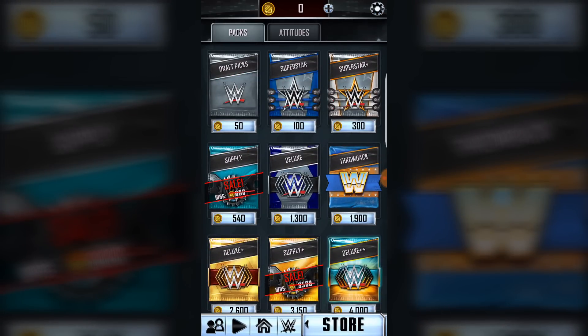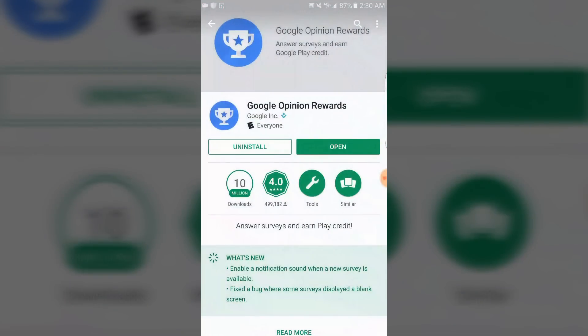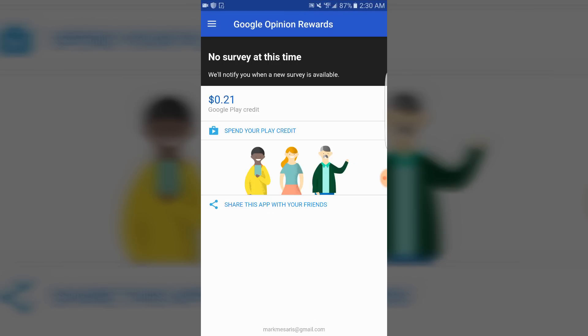Without further ado, let's get into it. What you guys want to do is head over to the Play Store and search Google Opinion Rewards. Basically, all you do is answer quick surveys — they take a couple seconds to answer — and you will actually build up Google Play credit.